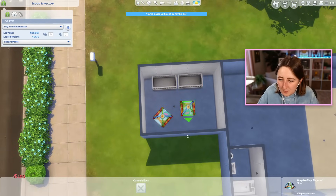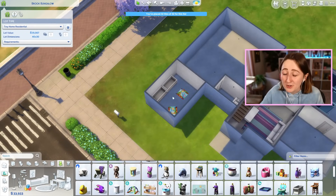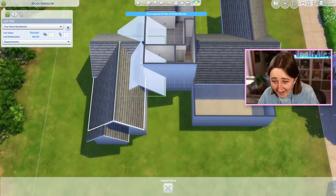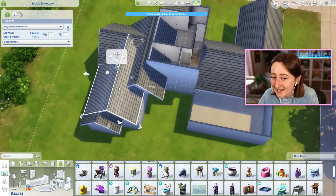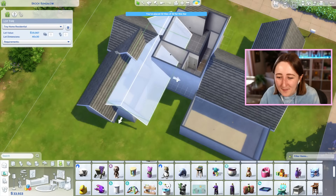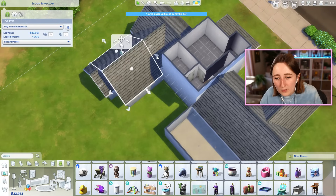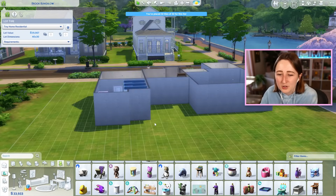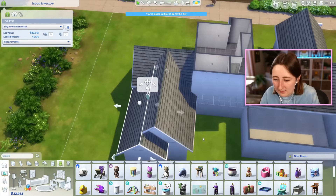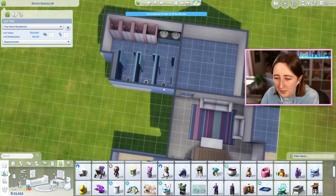Layout-wise right now, I'm thinking we do some infant stuff in this room. I'll put like two of these play mats, and then basically just some cribs — that's all you need. I don't use the changing tables in this challenge; I've learned my lesson. For the sake of time, it's better to just not take care of their hygiene need. I know that sounds really bad, but you only have to bathe the babies once technically, because they get milestones from being bathed and then you can age them up. The rules I play by have you trying to get two milestones in every category for all of the kids.